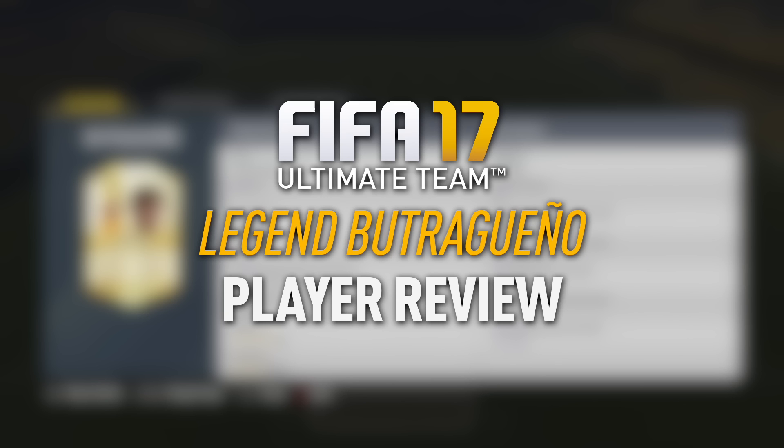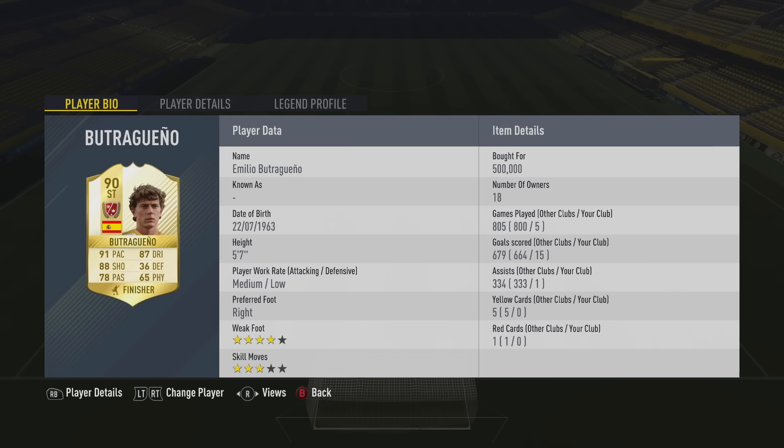Let's take a look at a legend today and he goes by the name of Butriguena. He's a Spanish legend, 90-rated striker with some pretty impressive stats: 91 pace, 87 dribbling, and 88 shooting. He's quite small being 5'7", medium-low work rates, right footed with average 3-star skill moves but a nice 4-star weak foot.